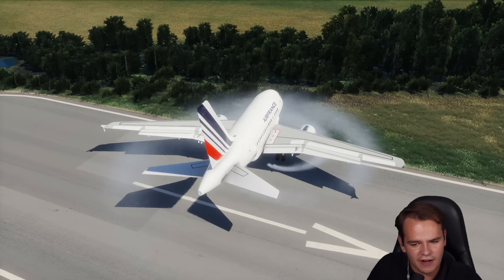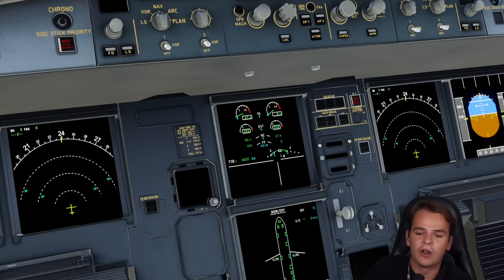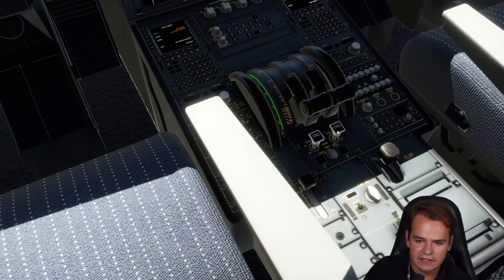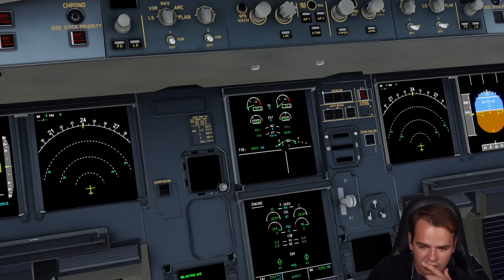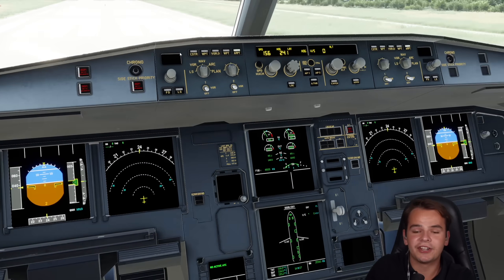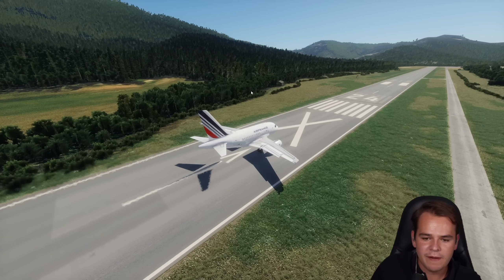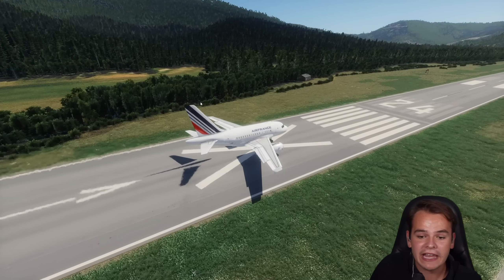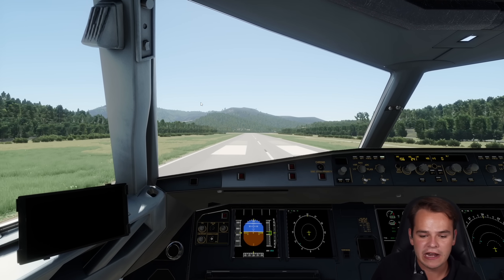I think I might have put full power into one engine because one is turned off. So let's turn it on again. I think I've broken the entire cockpit — it doesn't really work too well. It kind of still works, it's just not clickable anymore. Some switches do work, some don't. Of course, I had to reposition the entire cockpit.